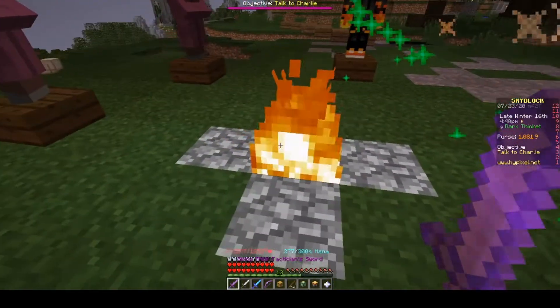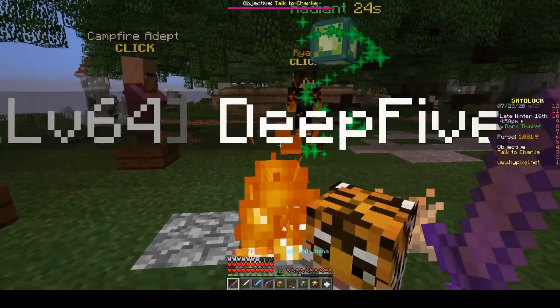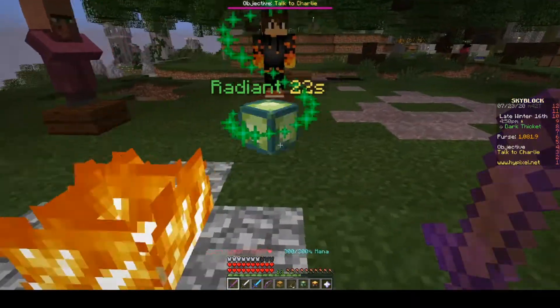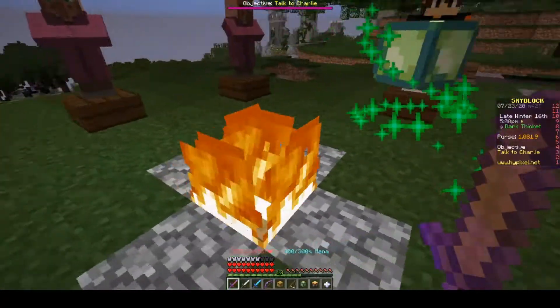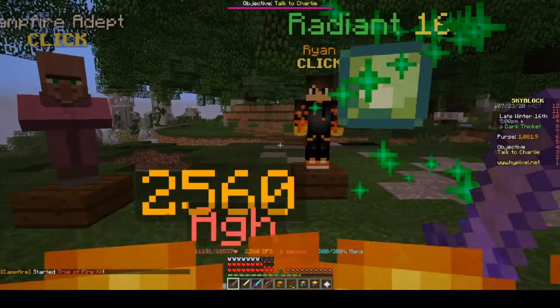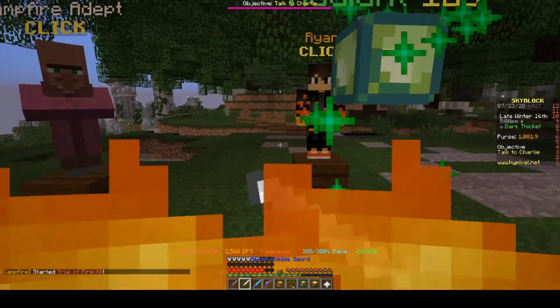I did some of the Campfire Trials with my new beefy, godlike armor, but then I soon realized that I was going to need to reforge it to Fierce and reforge my Talismans to Hurtful. I'd probably need to get some Crit Potions, Spirit Potions, and some other stuff like that, before I'd really be able to take on the final ones and get to the Campfire God Badge. It's a lot harder than you might think because of these potions.